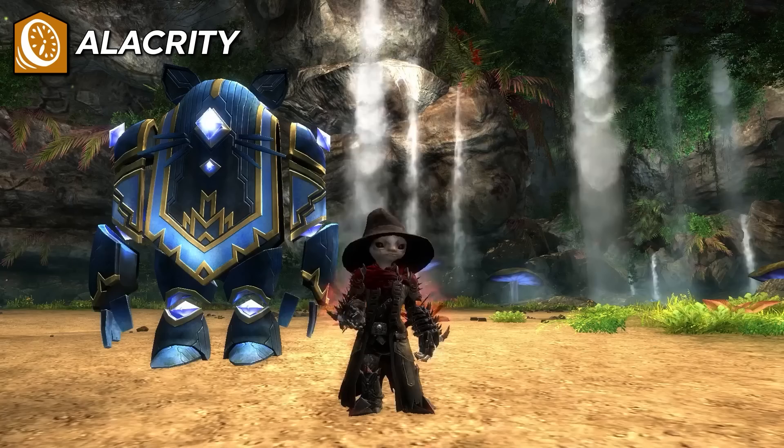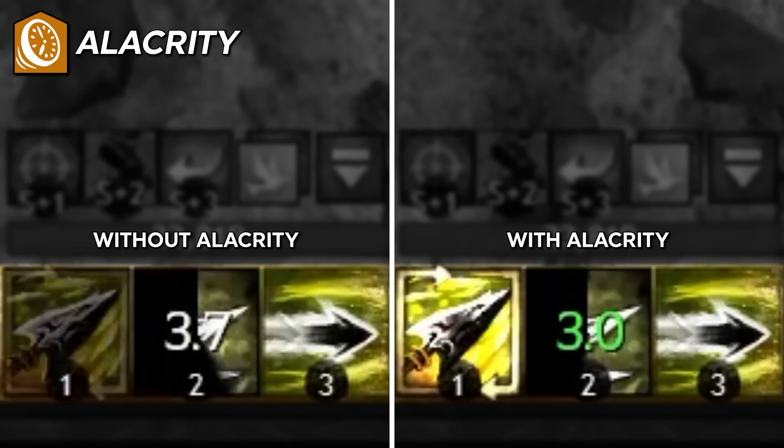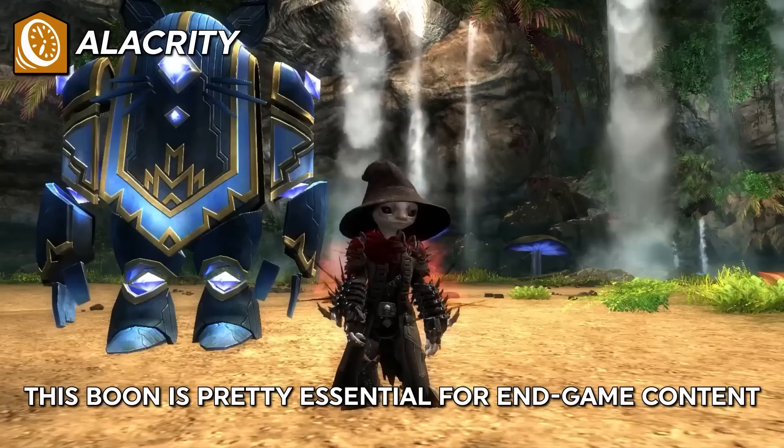Alacrity: while you have the alacrity buff, your skill recharge occurs 25% faster. So every four seconds, your skills cool down by five seconds. The end result is that skills will recharge in 80% of their listed recharge time, so a 60-second skill cooldown will be available again in 48 seconds if you had alacrity the entire time. This boon is huge because all of your team's biggest skills are available more often, whether it be DPS, utility, or healing. Most groups specifically look for a source of alacrity and quickness when forming up for challenging content. This buff stacks in duration.